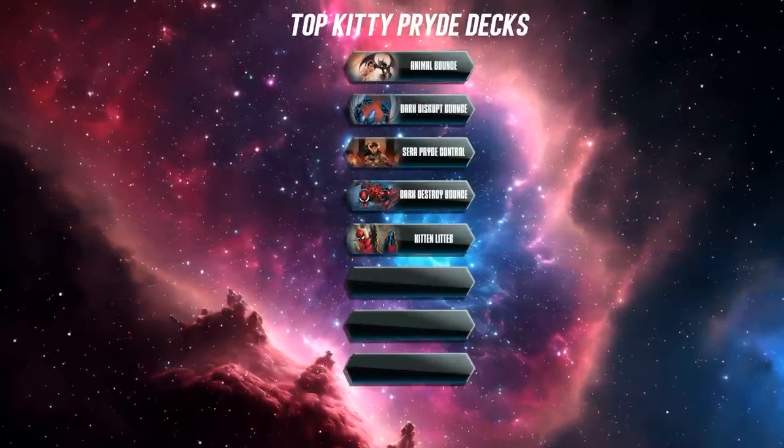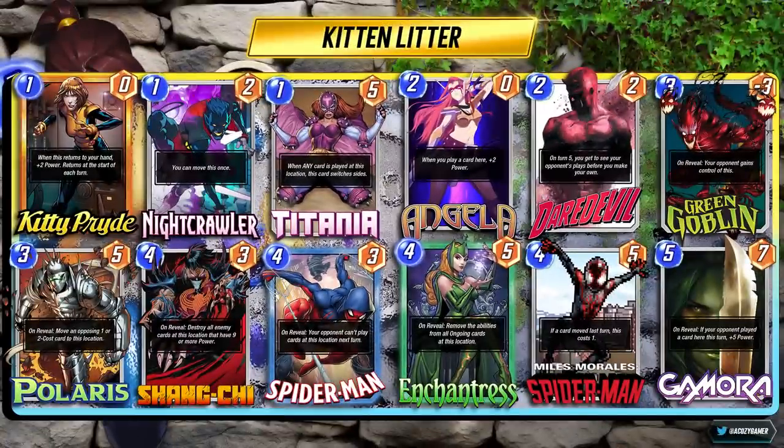Next deck is Kitten Litter — a junk-style control deck. A lot of fun, really complex, but it can deliver incredible results. I had roughly an 81% win rate, only 22 games, but still. In the deck we have Titania, Nightcrawler for movement to trigger Miles Morales, Spider-Man to lock down a lane, Polaris to get that Miles triggered, Green Goblin, and Daredevil. You can replace multiple cards — Professor X as a play, but I like Gamora mainly because you can play them both on turn six, or take advantage of Gamora on turn five having Daredevil. Green Goblin also helps you against things like Galactus. Overall just a good clutter deck with a lot of stats moving all at once between Angela and Nightcrawler synergy, and then obviously Kitty Pryde.